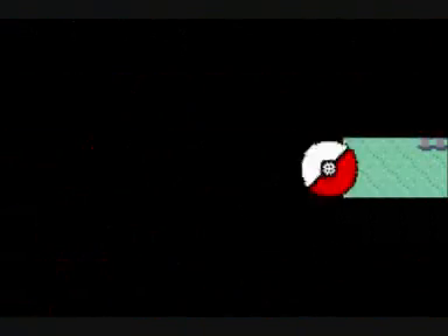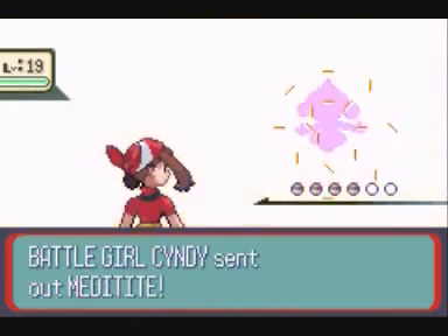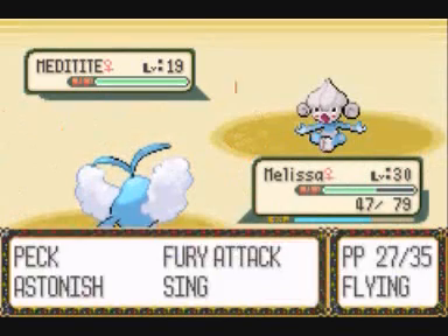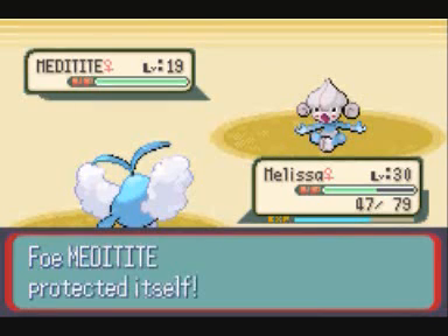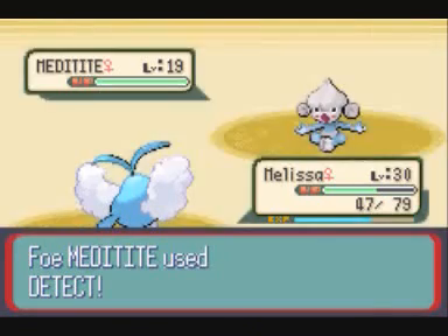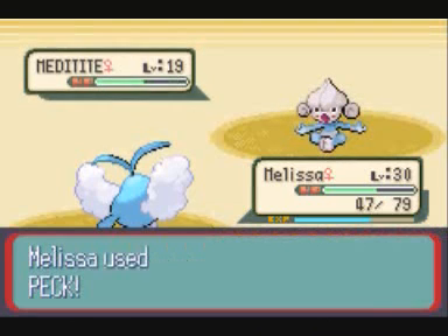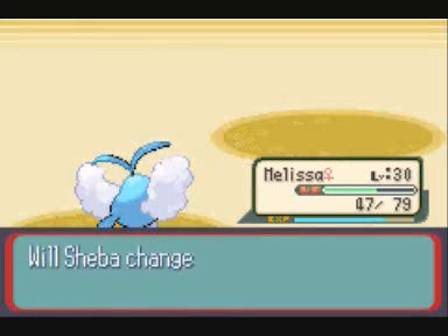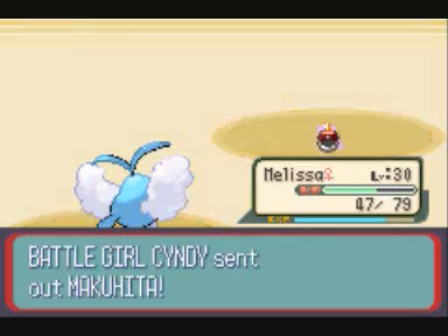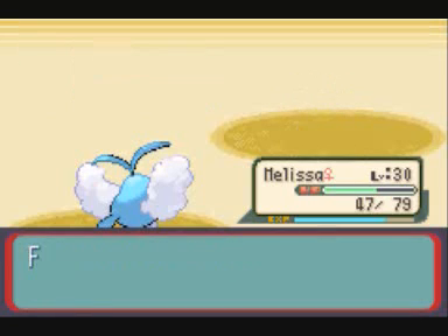Going south through Meteor Falls all the way southward, you will eventually find this place with this trainer who has a level 19 Metang. Stupid Detect spam — rawr. And that one's down. Next is a Makuhita, and now she's done.